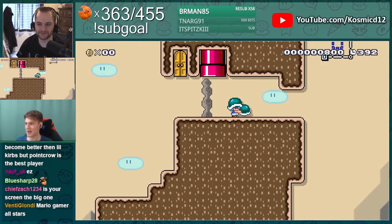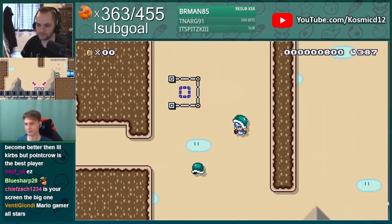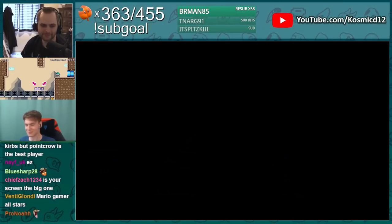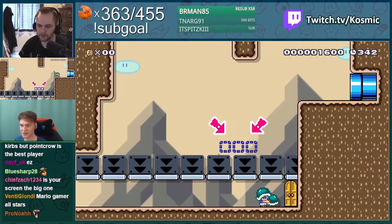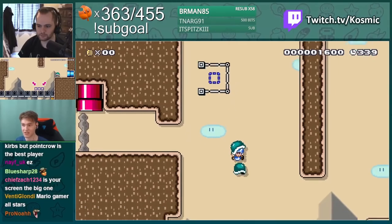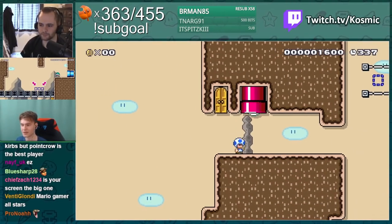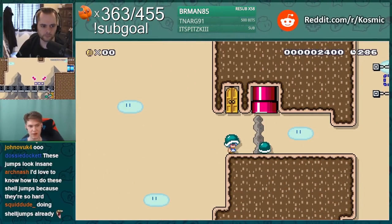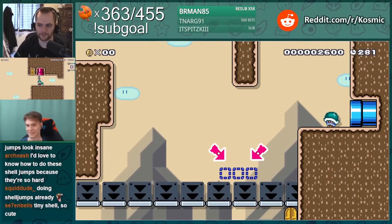This next one is also the same timing again, except this time we're just throwing it back. That didn't go as well. We held jump the whole time though - that's the important part. The reason these back shots are a little bit harder is because usually you're moving alongside the shell and you're delaying when you go off of it. So you just flick left once maybe, and you let it kind of ride a little bit. Just like that. Perfect.